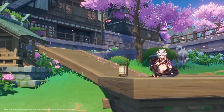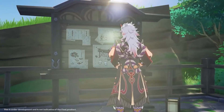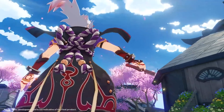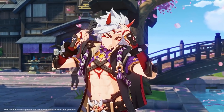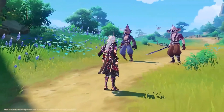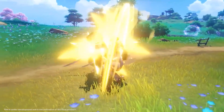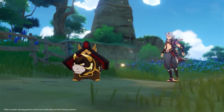First, we're going to start by breaking down Itto's kit, and then we'll move on to his team synergies, artifacts, and weapons to see how he might perform when he finally releases. So Itto is going to be a 5-star Geo Claymore that specializes in normal and charged attacks and primarily scales off of defense. The entirety of Itto's kit revolves around building stacks of his ability Superlative Superstrength, and Itto gains these stacks through a combination of normal attacks, his skill, and his burst.